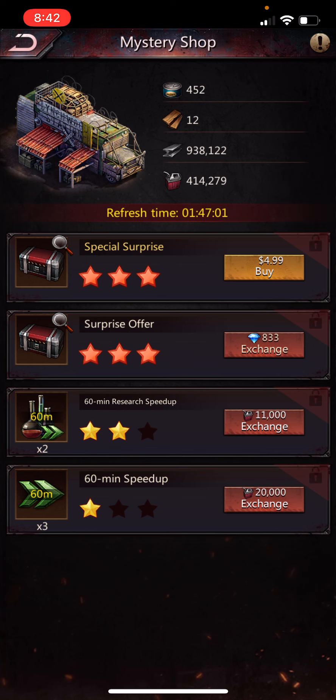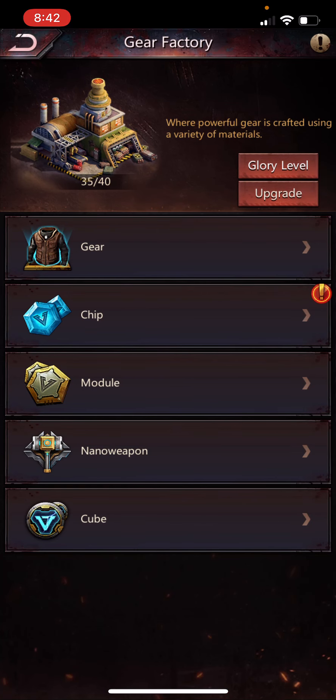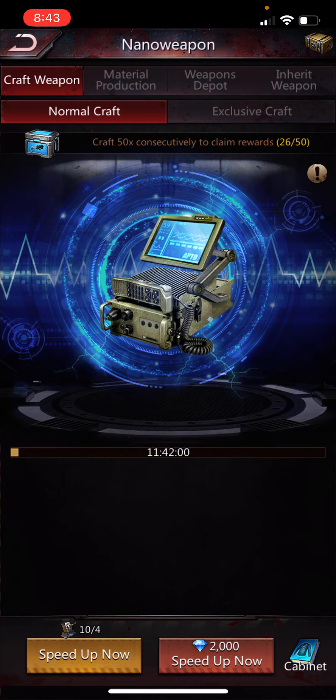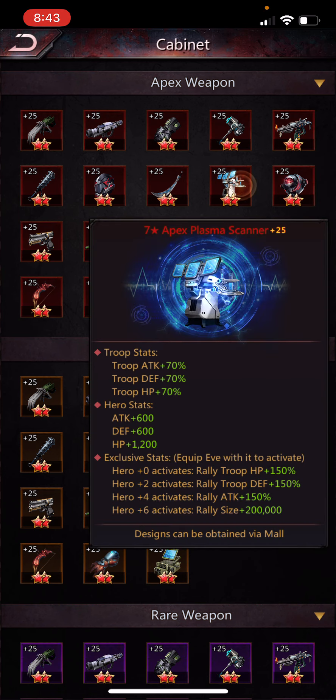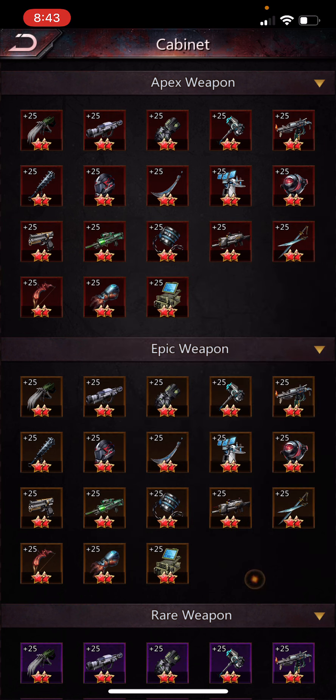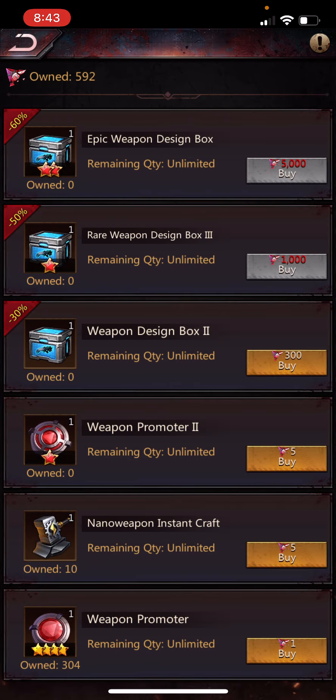Gear Factory is mostly useful for nano weapons — I've covered weapons in another video so I won't go into detail here. You can always click on the cabinet at the bottom right to see available weapons or the usefulness of upgrading a weapon you have. If you have a way to get a rare design box and you have an uncommon, you can look at what a rare, epic, or apex version of that weapon would give you.